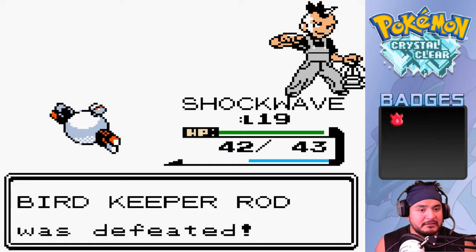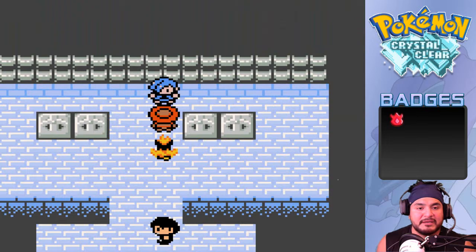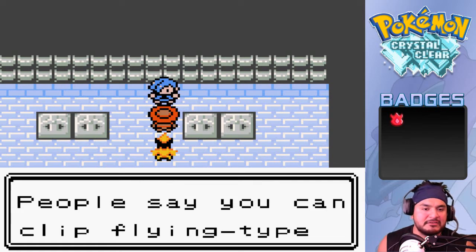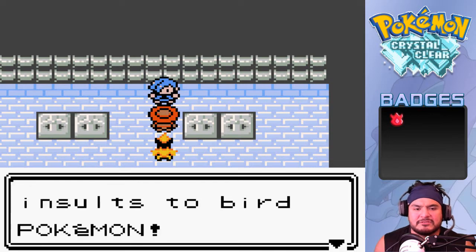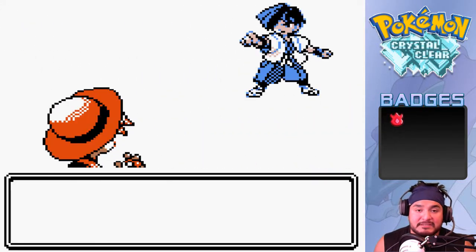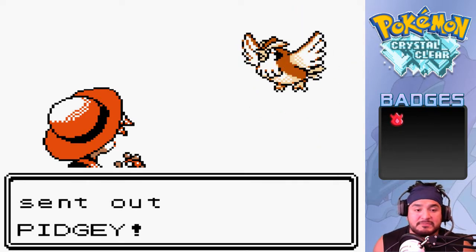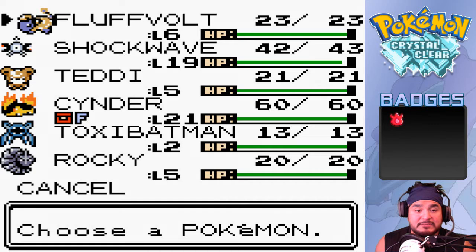We've defeated the bird keeper - here comes the gym battle. Faulkner introduces himself: 'I'm Faulkner, the Violet City Pokemon gym leader. People say you can clip flying type Pokemon's wings with a jolt of electricity - I won't allow that. I'll show you the real power of magnificent bird Pokemon.' Second gym battle against Faulkner, and he's coming out with his Pidgey at level 14.